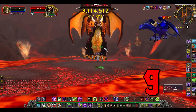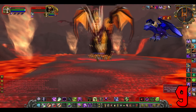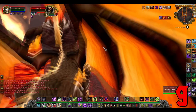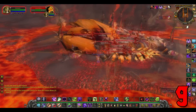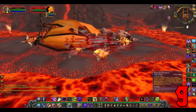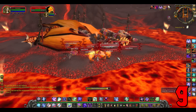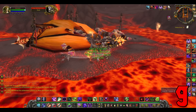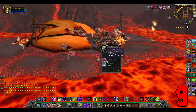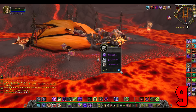Number 9: Twilight Drake. Also drops from Sartharion in the Obsidian Sanctum. This time on 25 man normal mode, and again with a 100% drop rate if you only kill the big dragon in the middle. You'll have to do this on two characters if you want to do it in the same week — 10 man on one, 25 man on the other.